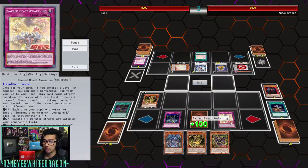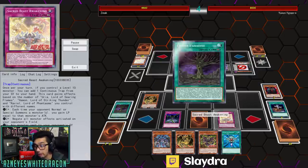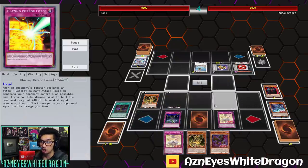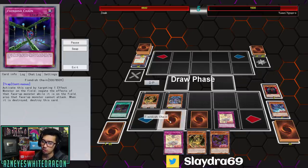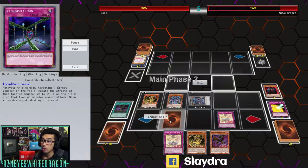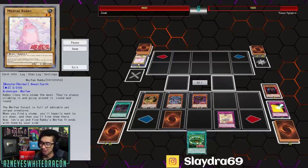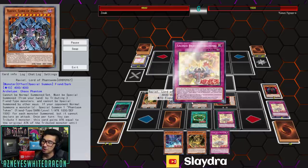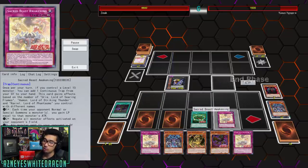We see Fiendish Chain activated plus Sacred Beast Awakening. Every time the opponent summons a monster, the Sacred Beast heals you up. This is where the deck gets out of control when you don't get rid of this card fast — it has way too many effects. It resets cards like Fiendish Chain every single turn, which is a great effect. We need to destroy this card — sometimes it just stays on the board, which is what you actually want so it can get destroyed. Once you have three Sacred Beasts, it's pretty much game over.